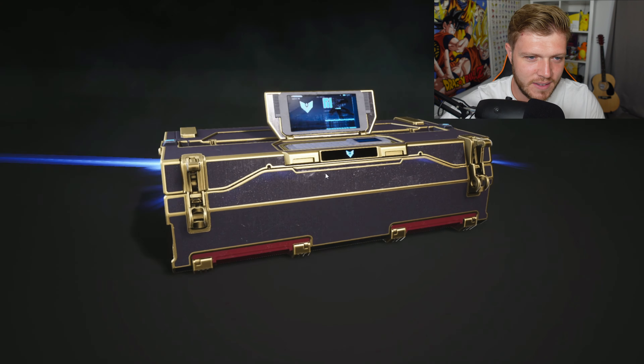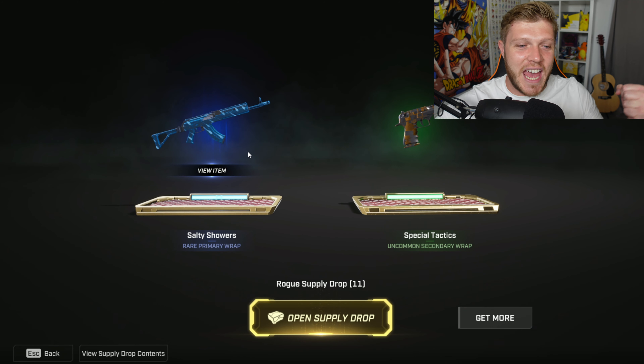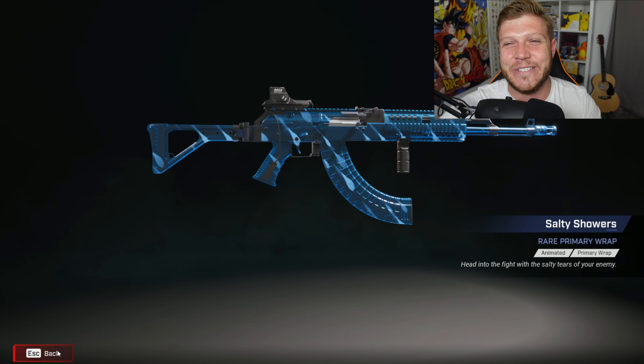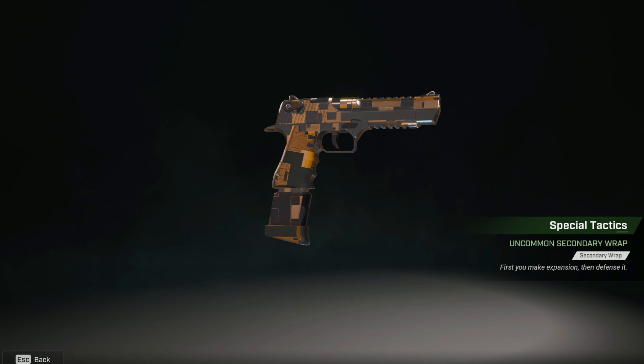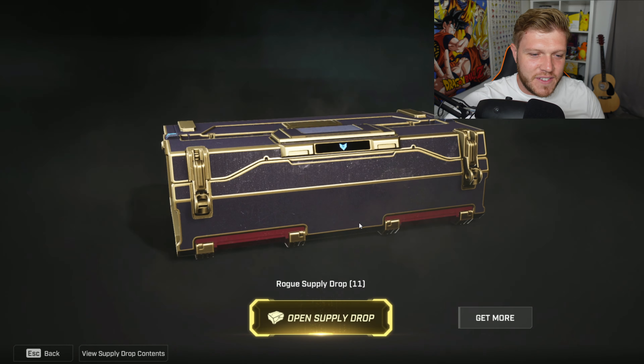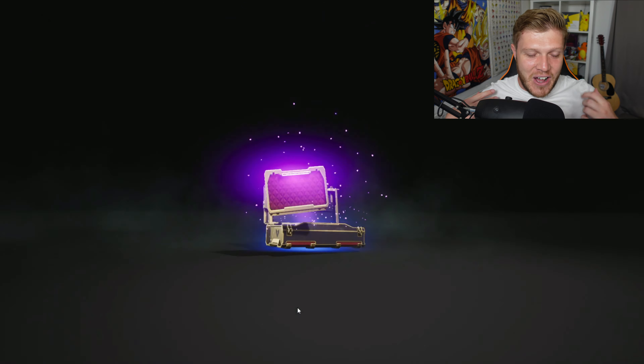We've got 12 left and it really isn't looking good so far. A rare - the Salty Showers rare primary wrap. I hate this one. And the Special Tactics secondary wrap. 11 left - we've got to at least get one of these pulls, come on!